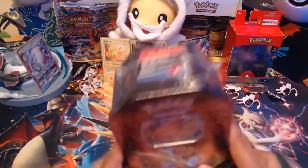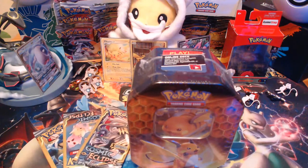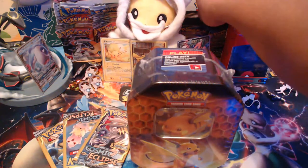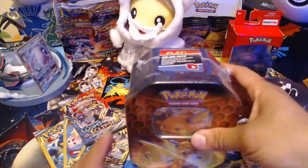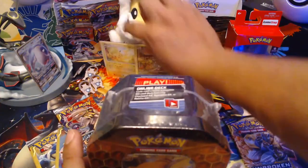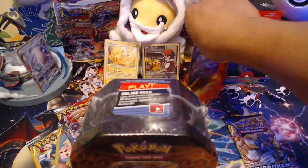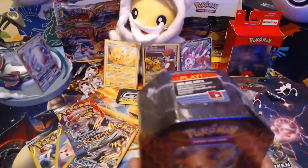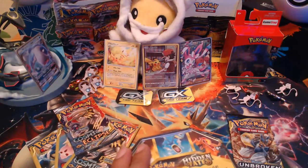Without further ado, let's get into tonight's opening. We've been opening a lot of Hidden Fates cards and Unified Minds as well. Tonight we're going to open three Cosmic Eclipse dollar packs, one Sword & Shield Darkness Ablaze — actually one Broken Bonds booster pack — as well as one Cosmic Eclipse from the booster boxes in the back. That's a total of five packs on top of the four packs from the Hidden Fates tin collection. I'll go ahead and open the tin to get the promo out so you guys can see what it looks like.